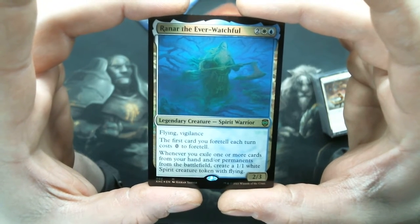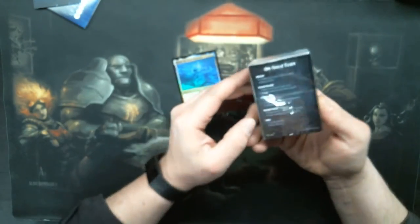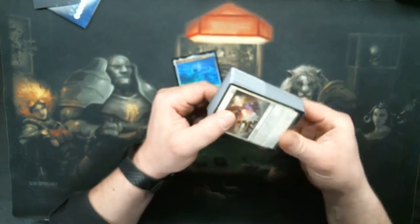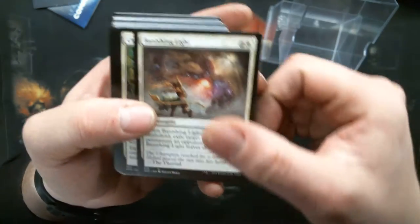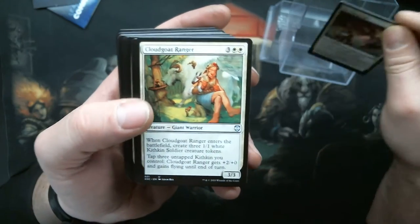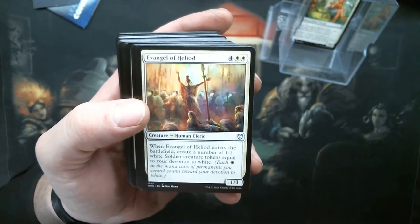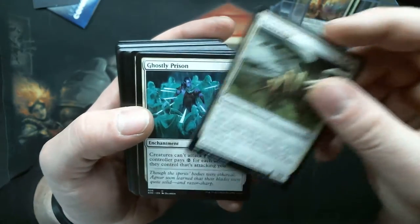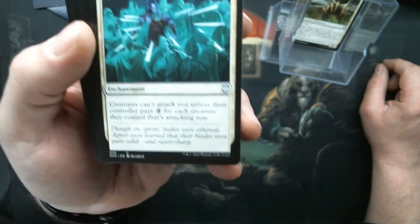That would also apply to sending creatures on an adventure. So let's see what's in this blue-white, probably foretell-themed deck. We have Banishing Light, Cloud Goat Ranger — it's got some tokens — Evangel of Heliod. This looks like hardcore tokens. A flicker or blink — whoa, that's a Ghostly Prison. That's beautiful art on that Ghostly Prison too.